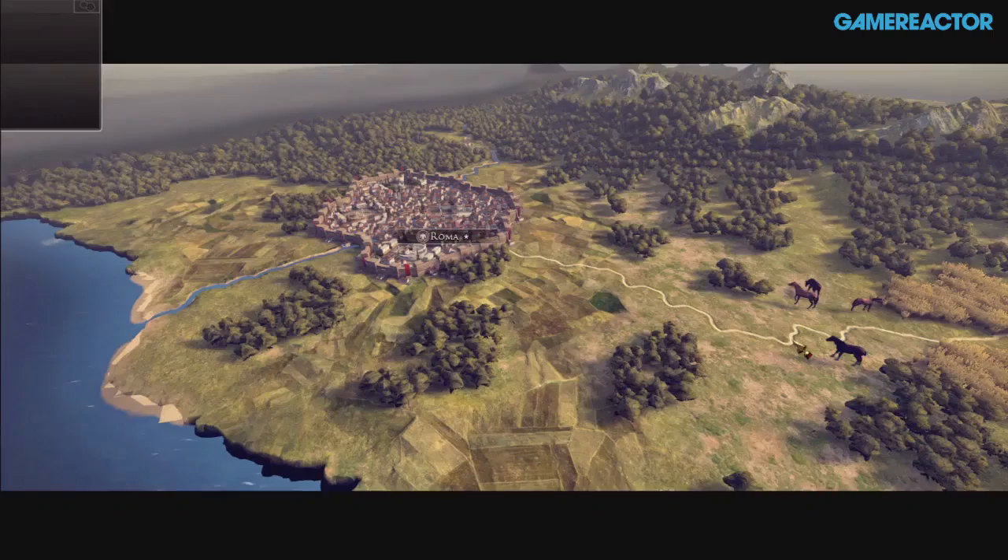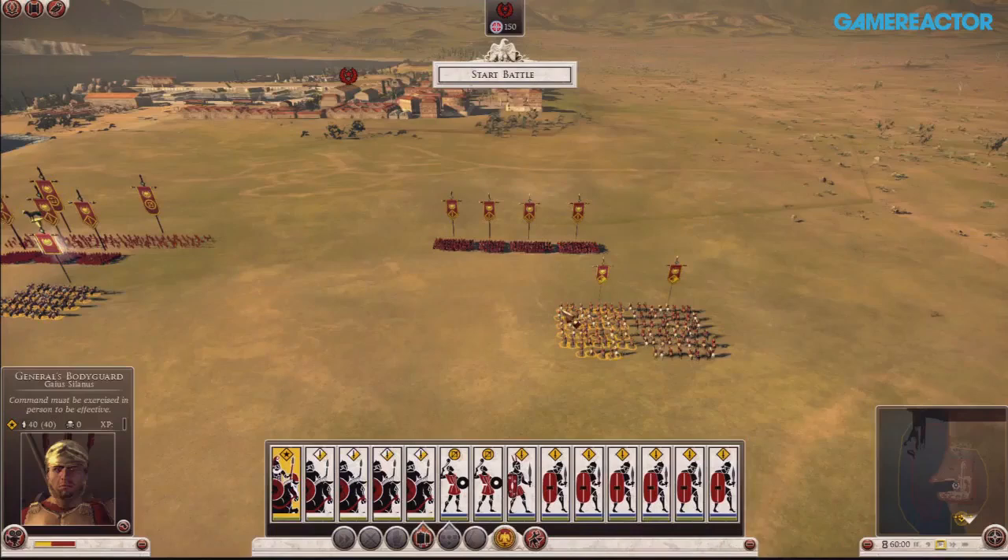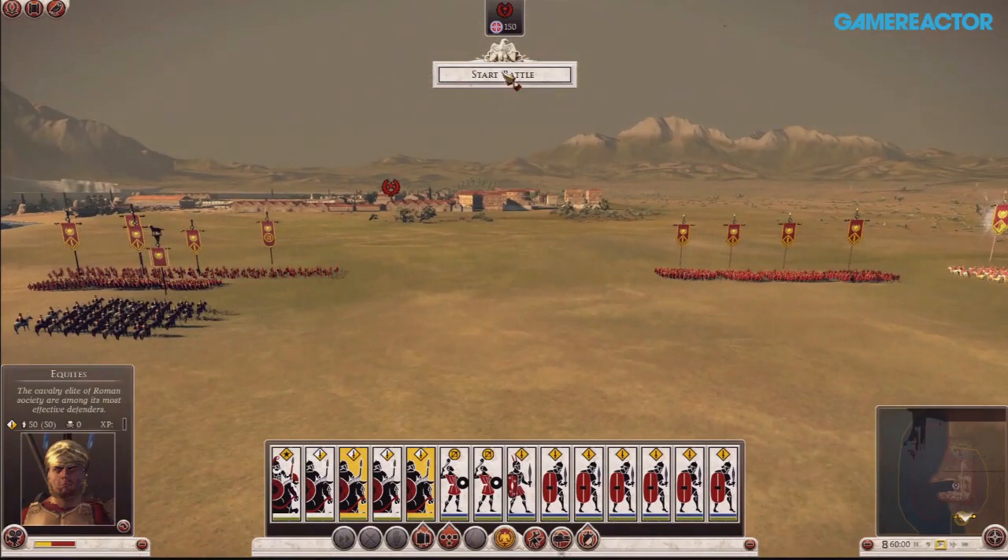So can you tell me where in the history of Rome does the game start? We start in 272 BC, with Rome just beginning its conquest of the peninsula of Italy. From that point on, it's up to the player how things progress — whether they go east to destroy the Greeks, Persians, and Egyptians, or head north to destroy the Gauls, Germans, and Britons. Or they can play the Carthaginians, Egyptians, Gauls, or Britons themselves.